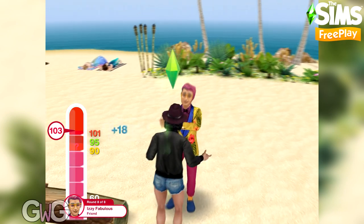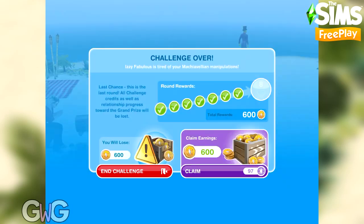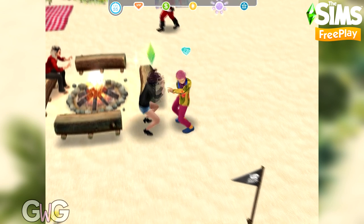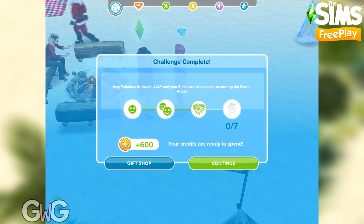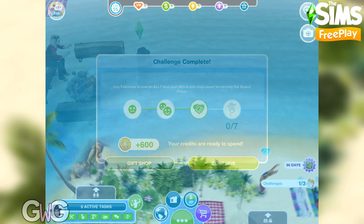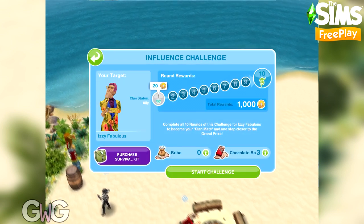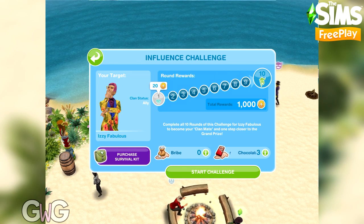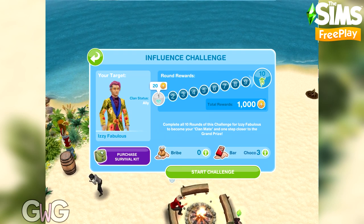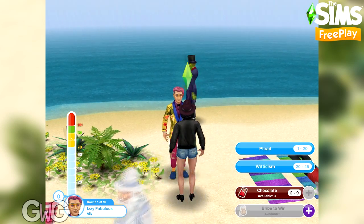At that point I should have used my chocolate — I didn't and I failed. But even if you fail on the last round of the challenge you can still claim your earnings using social points. So we are now allies. You can now see the ally symbol on the clan progress and above that sim on the island. We now need to complete the final challenge — which has 10 rounds — to go from ally to clan mate.